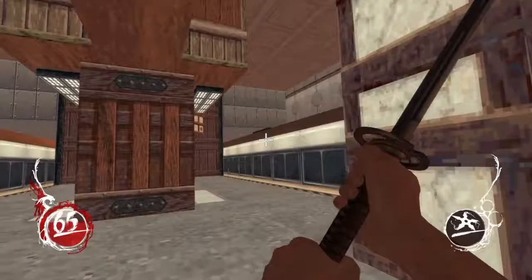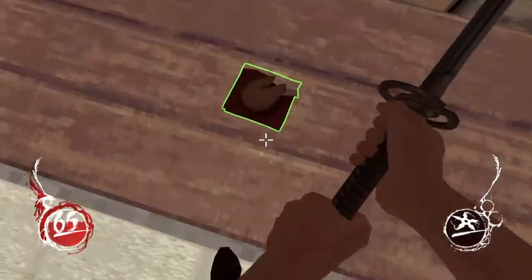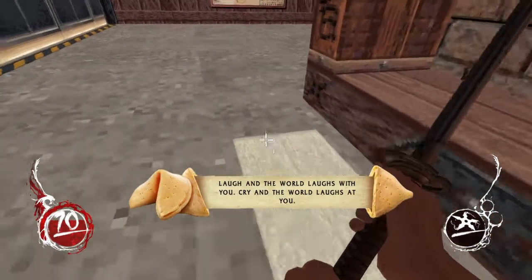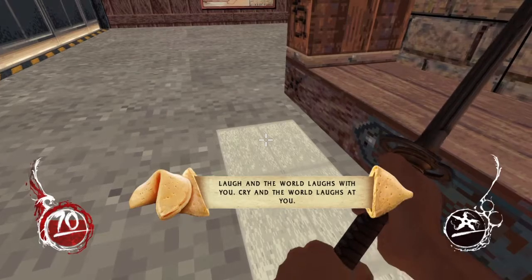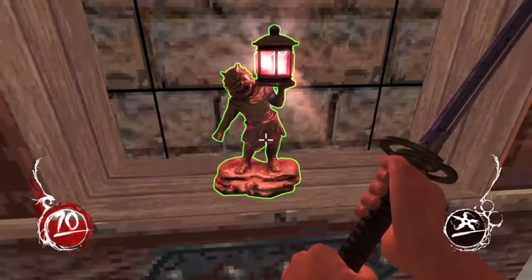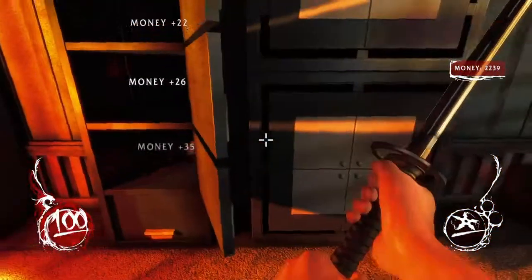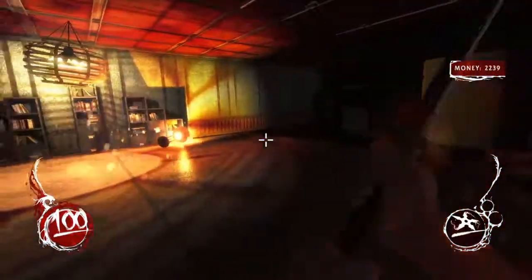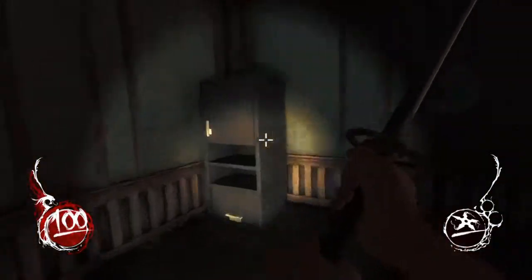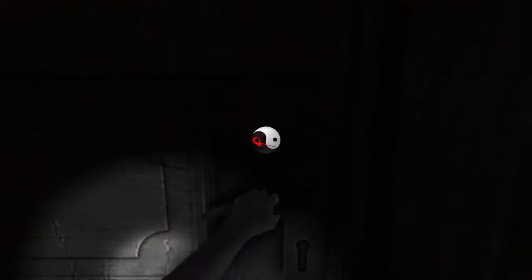Shadow Warrior keeps the pace feeling fast throughout, and the lack of a block or parry ability, whilst initially disappointing, doesn't become much of an issue. Using the katana became so much fun that I refrained from using guns for some parts of the story. Compared to the sword, the other weapons feel a little weak, especially when you can take down harder enemies with just the sword alone. It is rather nice seeing a well-placed strike lop off an enemy's arm, leg, or even their head.